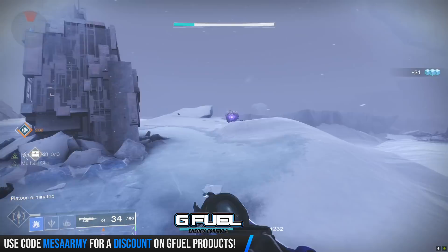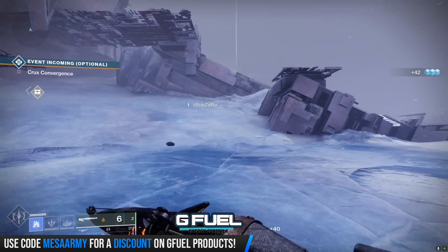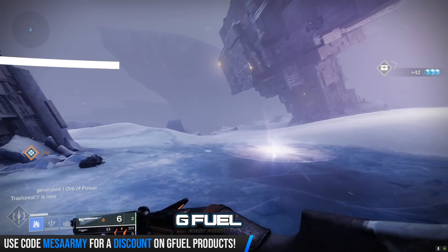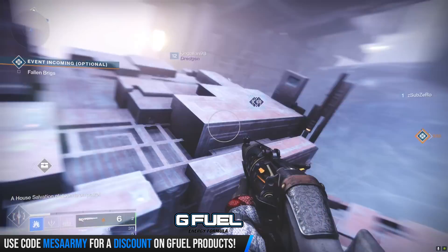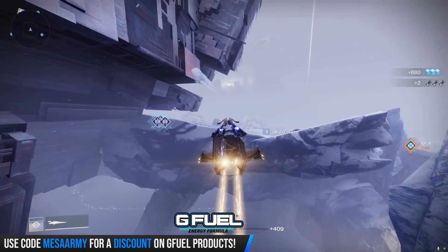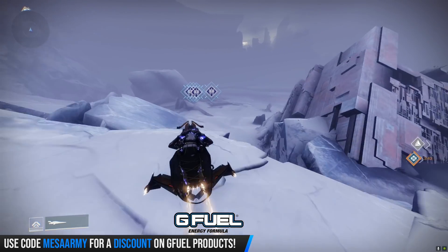Just a real quick plug — try the 450 round per minute auto rifles in the Crucible. Now that they brought down the 600s a little bit, I was wasting people last night using Uriel's Gift, which you can infuse up to 1360. I was having some really good luck with it, so try to get yourself a good Uriel's Gift roll for PVP and give it a shot.